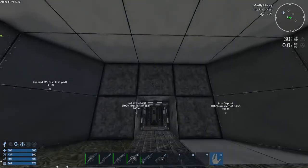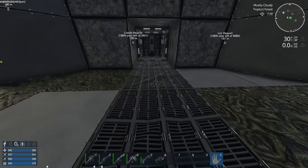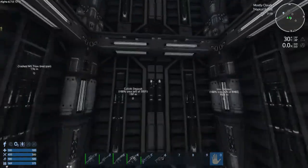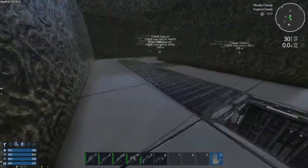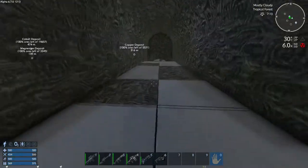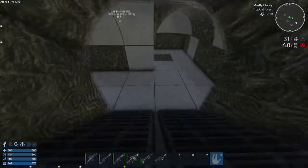There may be another turret here, and also a teleporter. Go through this elevator here, go up. That takes you out to here, and you go along here, down this corridor, down these stairs.